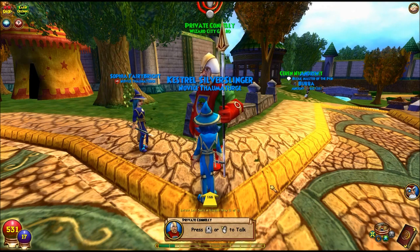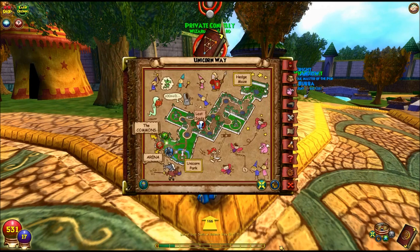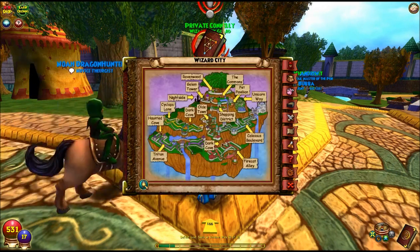Now that we've leveled up, Merle Ambrose reminds us: you can bring up your map by pressing the M key or clicking on the map icon within your spellbook. The C button is for character, B is for backpack, I is for pets, P is for your spell deck, Q is for quests, M is map, J is crafting, and escape for options. You can also go to the commons or zoom your map in or out. Let's go ahead and get on with the quest.